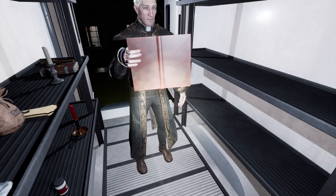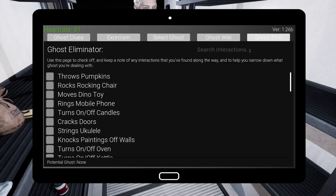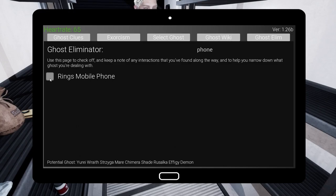Bring up your tablet, go to the far end where it says 'Ghost to Limb.' Sorry, this game is a lot. Okay, see on the top where it says 'Search Interactions' — click there and if you type in 'alarm' you see it says 'turn on and off alarms.' So the ghost did that. If you click that, at the bottom it tells you potential ghosts.